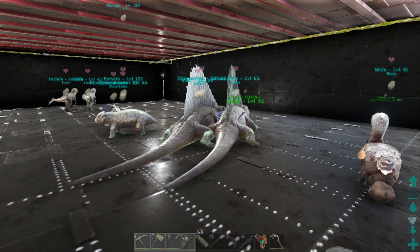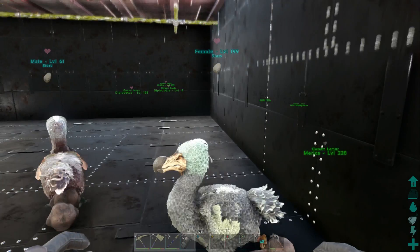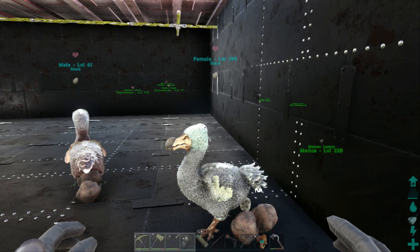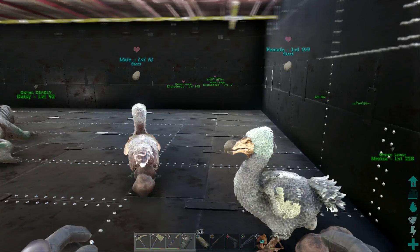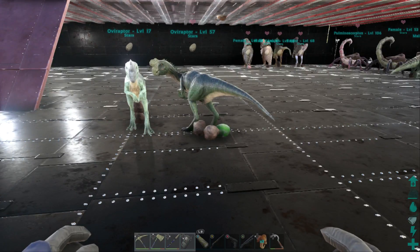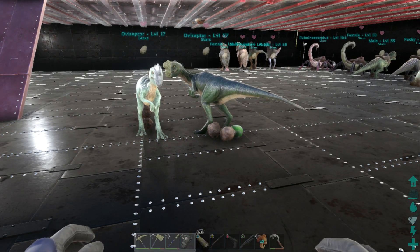You want to have a pair of each in your egg pen. If you just have a single female Dodo on normal server settings, you'll get an egg on average every 34 minutes. If you add a male Dodo next to her, that drops to 17 minutes. Then if you add Oviraptors — we have two male Oviraptors right next to each other as mate boosters — that drops it even further to about 11 minutes and 20 seconds per egg.